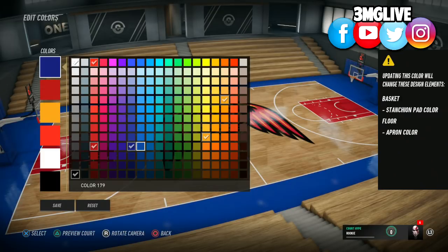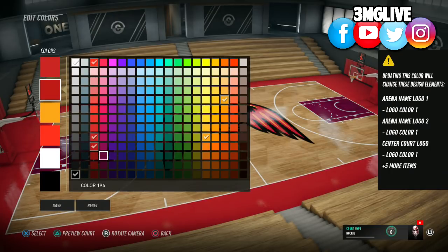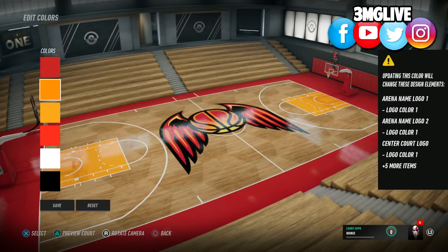You guys see me here just changing up the colors a bit for the court. I still need to look into the options to see if I'm able to invite friends to this court early — I'm not 100% sure yet. At the time you're seeing this video I'm already way ahead in the game, but I'm just checking what's available to me.